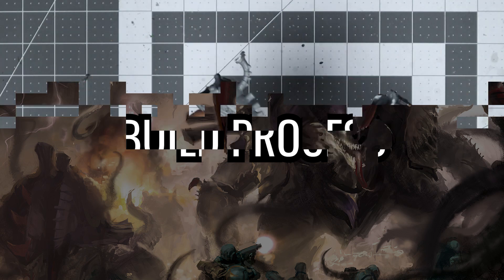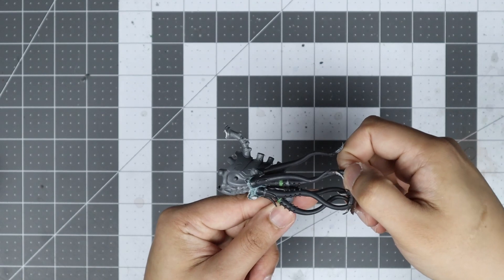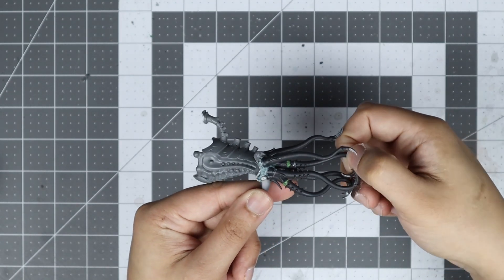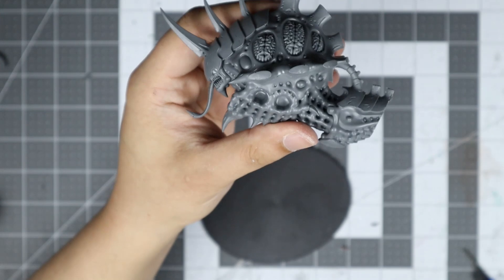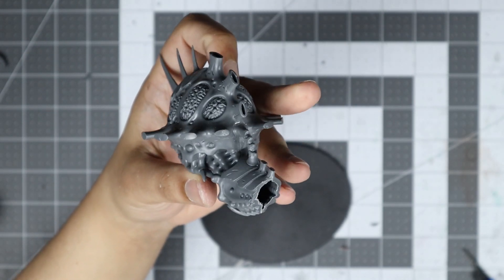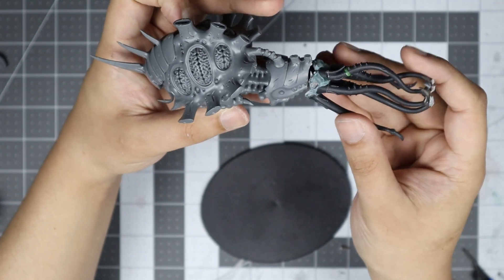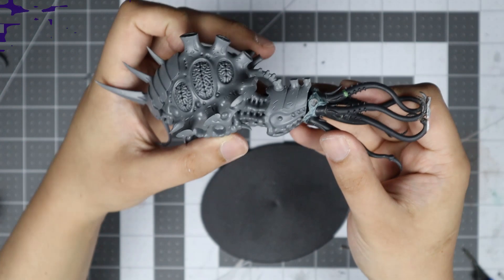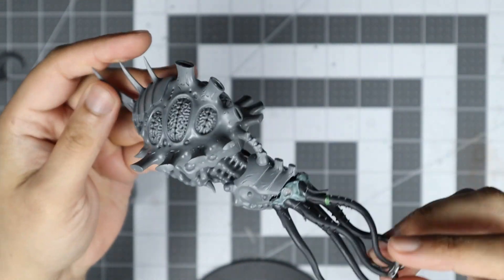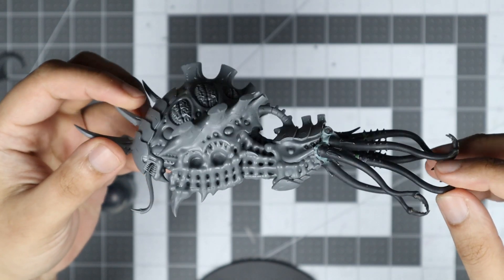Here's a brief overview of the build process. The primary modification of the model is attaching the Mucolid Spore bottom to the Maliceptor tail. I cut the Maliceptor tail in between the third and fourth plates, and built the model as instructed up to this point. From here, it's time to glue the Mucolid Spore bottom to the cut area. You want a strong connection for this, so ensure there is a good surface-to-surface connection based on how the two parts are cut.